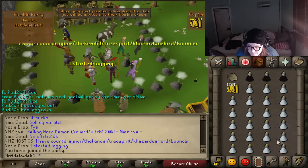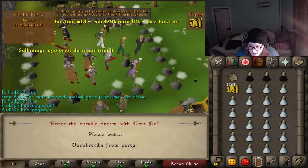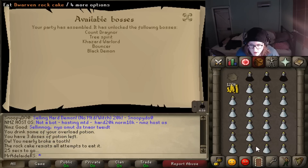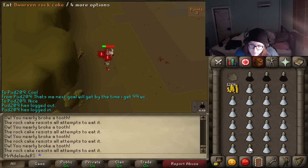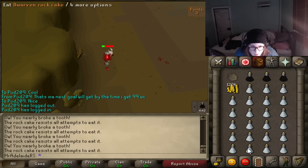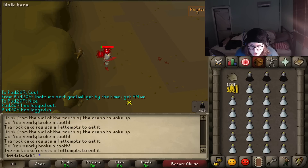A rock cake is not needed, but it is helpful — I'll tell you why in a sec. The thing I'm doing here is getting my health as low as I can. Because say if the monster's max hit is 30 and I'm at 30 HP, it hits me 30 and takes 30 away from my absorption pot. But if I go all the way down to one or two health with the rock cake, it can only max hit two, so it will take way longer to drain my absorption pot, meaning it will last way longer.